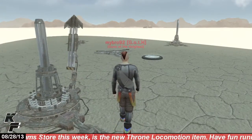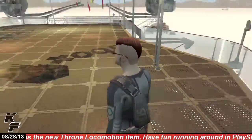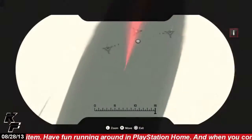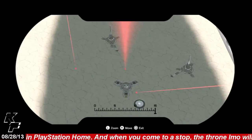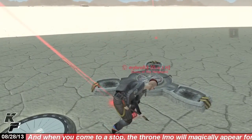You can place up to five of these thumpers on the ground at any given time. Then you have to go back up onto the blimp, where you will find what are called dig spot locators, and when you use these and point them to the ground you will be able to dig in that specific area.